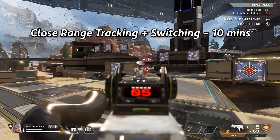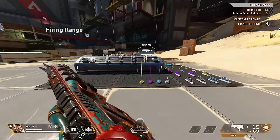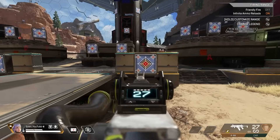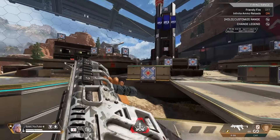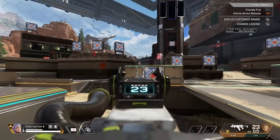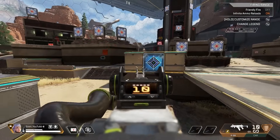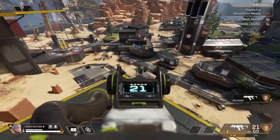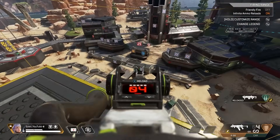The aim training consists of 10 minutes of close to mid-range tracking and target switching. He grabs an R99 and a CAR with the only attachments being the gold magazines. Then he tracks these little targets in the corners while strafing, then switches between the targets, shooting one to two bullets into each of the corners. He tries to do this as fast as possible while still maintaining good accuracy. Then he goes up to one of these ledges and switches between the close targets, keeping up the speed without sacrificing accuracy.